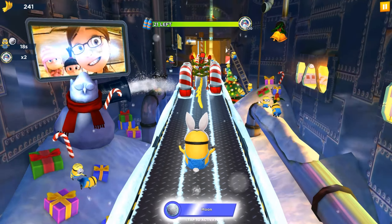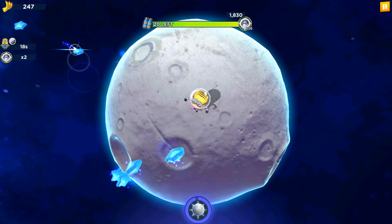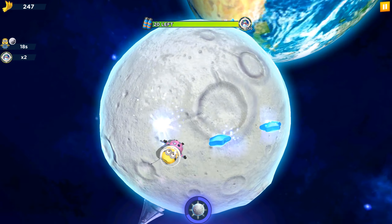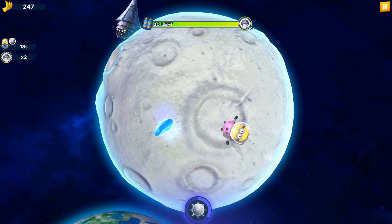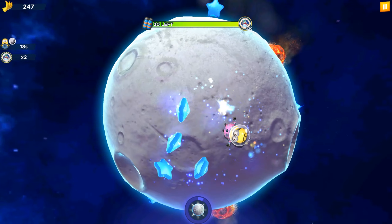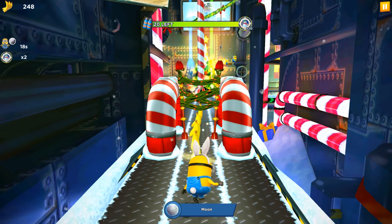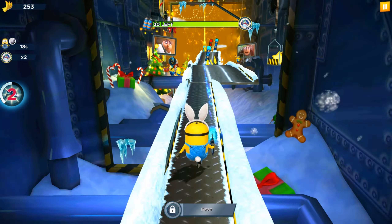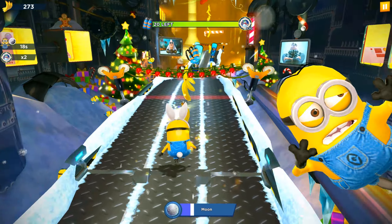The Bunny Minion has the moon ability, so let's activate it and visit the moon. We are now collecting the stars — this ability lasts 18 seconds. Oh, I got the freeze egg! We still need two fewer more, so it will be easy to collect all 23 freezing sprays and complete the second stage.